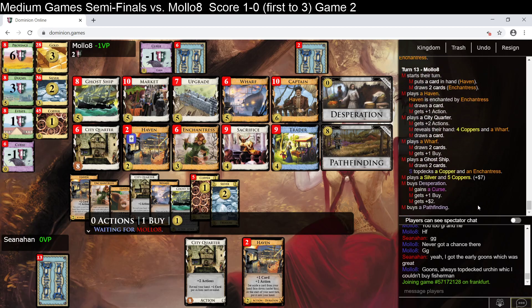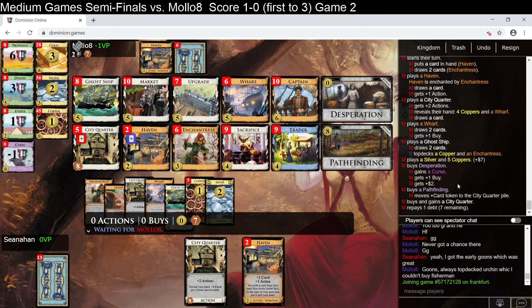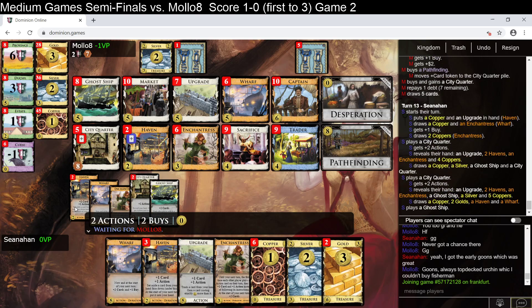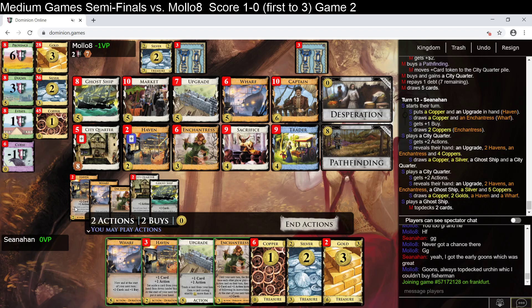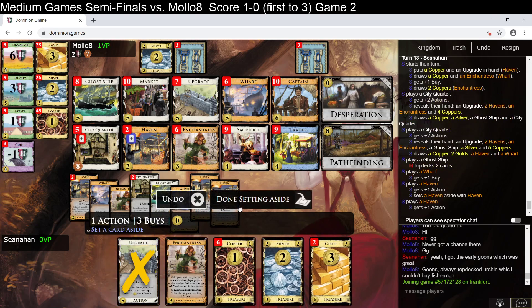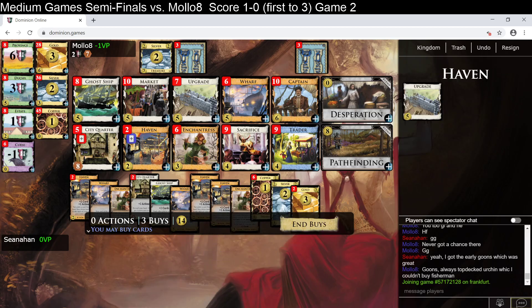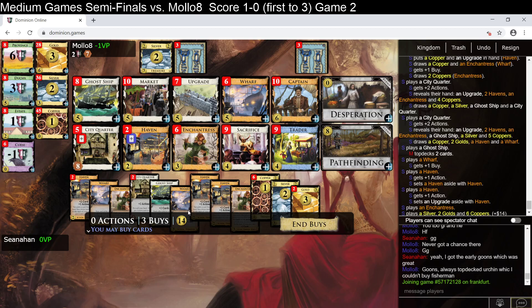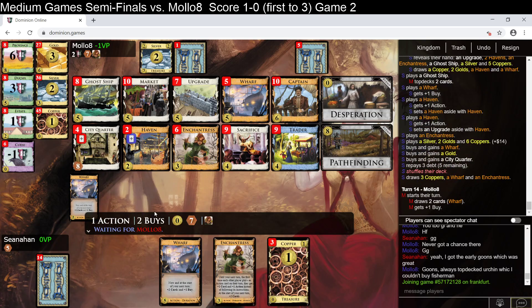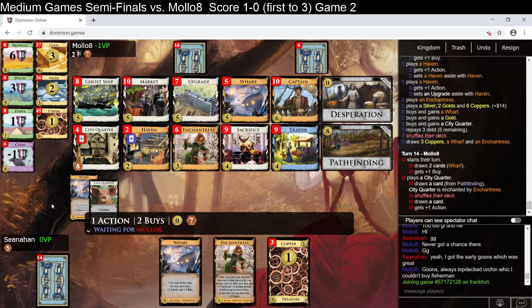I'm struggling with making these videos — I'm trying to talk about what I'm doing and I find it difficult to simultaneously talk about my opponent's deck. You see how much I'm overdrawing? I've drawn my whole deck here — that's 14 cards. Another wharf, another gold, and a city quarter, I think. Gold. One more city quarter. There's no real significant pile pressure right now — they don't have enough money. They've got one upgrade, so they can gain one extra thing. They could potentially upgrade sacrifice into wharf.